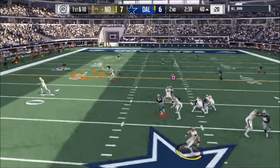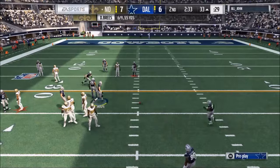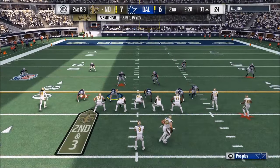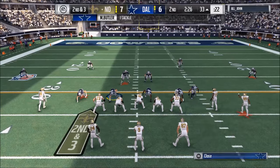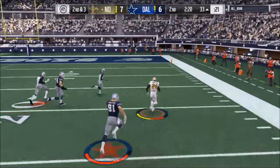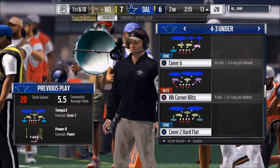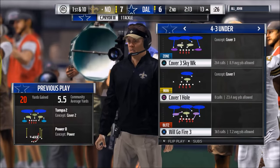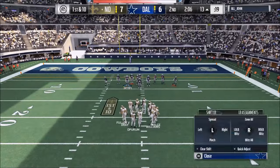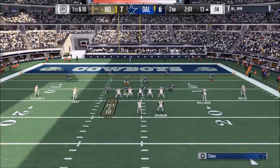When you drop everyone into coverage, your linemen will sometimes get pancaked on the blocks — something to think about. Power O is dominating right now — normally the power O isn't that good of a run, but I'm having trouble here. KJ Wright needs to earn his money.